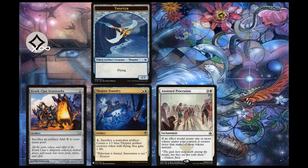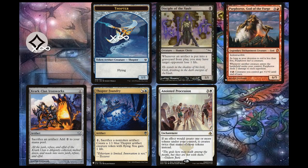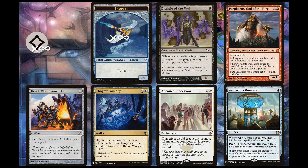If you add Anointed Procession, then you can get infinite Thopter tokens. When combined with Disciple of the Vault and/or Purphoros, God of the Forge, we can kill the table right then and there. Every time we sacrifice Sword of the Meek, Disciple of the Vault pings an opponent for one. Every time we create the Thopter token, Purphoros pings the entire table for two. These two cards aren't the only ways to take advantage of this loop — Aetherflux Reservoir can take advantage of our infinite life to kill the table. What's great about all these pieces is that they work well separately too.